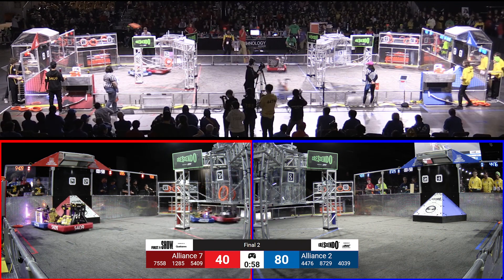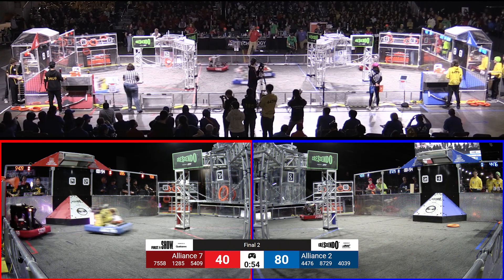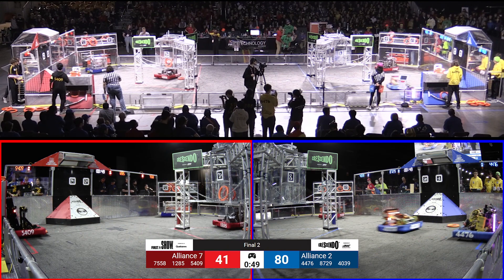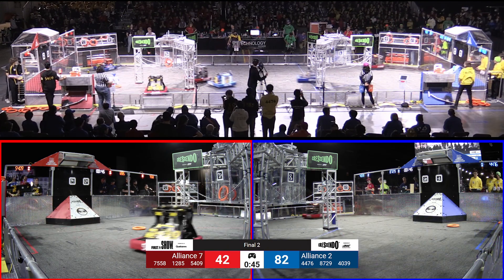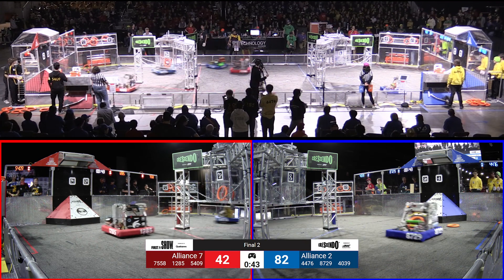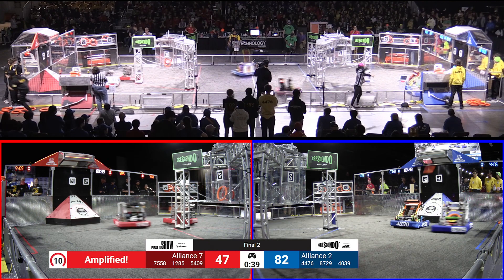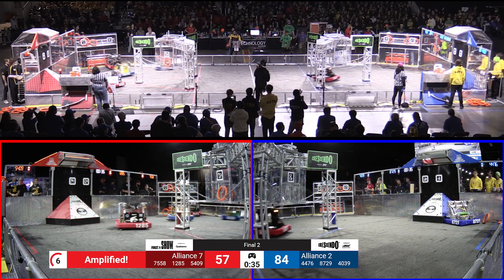Team 75-58 shoots and they put it off to that corner to their buddy — that's team 44-76 of the blue alliance. Team 40-39 over in the amp area. They push it through and following them is 44-76. 87-29 is in position — see where they're gonna go with this note. They shoot and up they go.